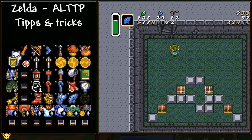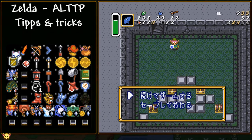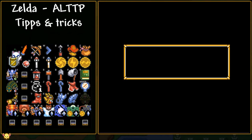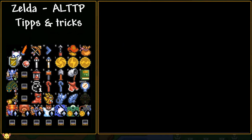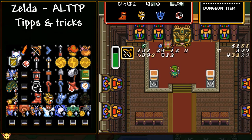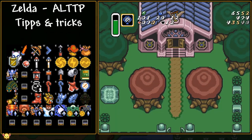Also worth noting: if the staircase is facing up — meaning you travel south to north — there is no stair lag. Next up, if you're saving and quitting to go back to the sanctuary, there's a small time saver. Normally people go up to the priest and talk to him to recover health, but if you go to the menu and press left, you get outside a little bit quicker.